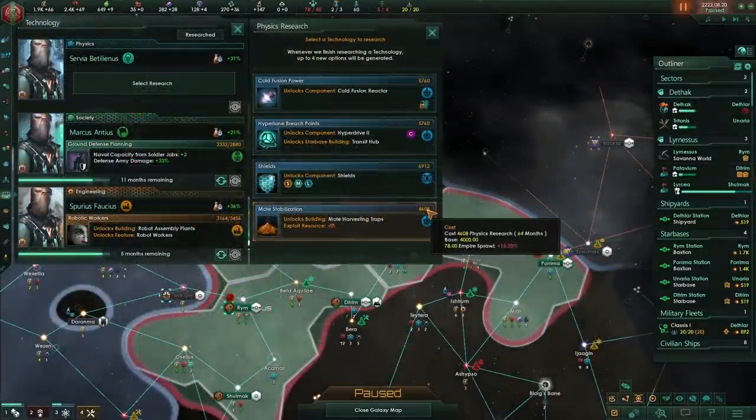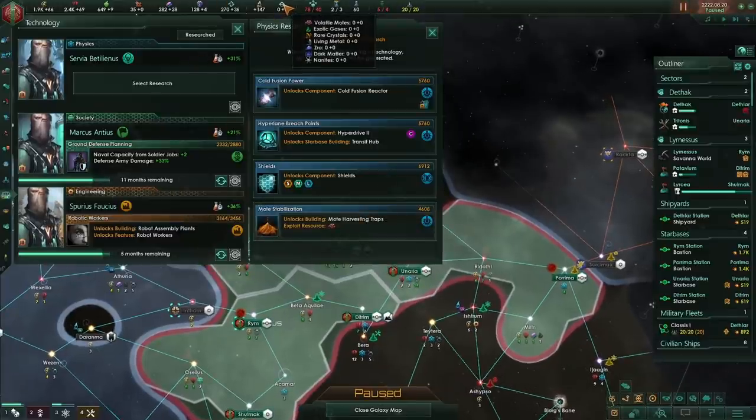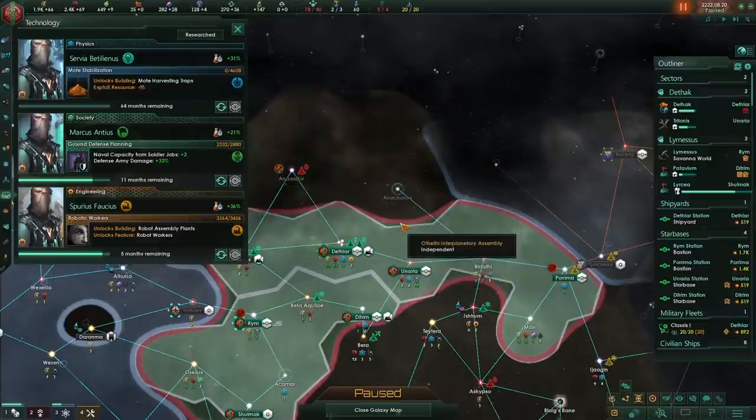I've been given the option to take moat stabilization in my physics research tree. That will allow me to start getting some special resources — volatile moats. That's important for several reasons: it lets me start rolling for technologies where I have upgraded buildings, like upgrading the alloy foundry. In addition, these rare resources give a larger weight to my diplomatic power than regular resources. So I'm going to take this moat harvesting, but let's quickly look at what I'm talking about regarding diplomatic weight.